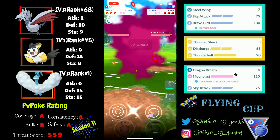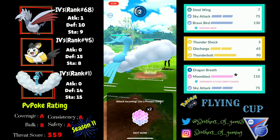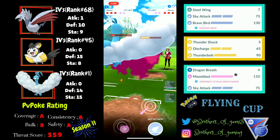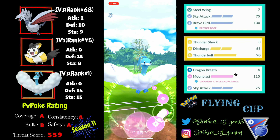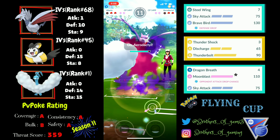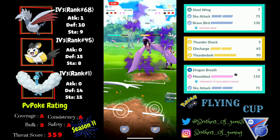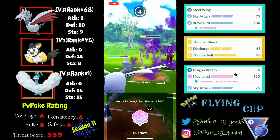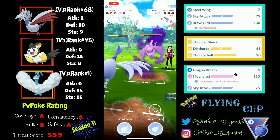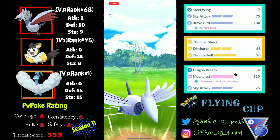In the second battle, I catch a lead of Aerodactyl, which is great, but my opponent safe swaps into their own Altaria. I also safe swap into my Altaria since I don't have a hard counter to Altaria and I need my Skarmory to handle the Aerodactyl. I go for a straight Moonblast which my opponent lets go, and it gets the knockout on their Altaria because of its partial Dragon typing.